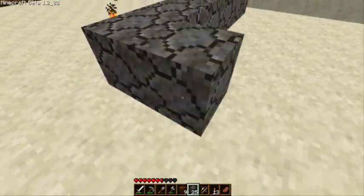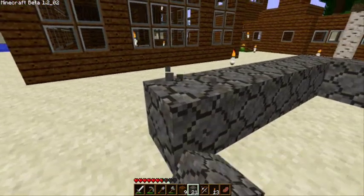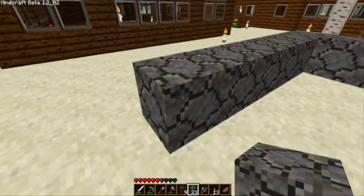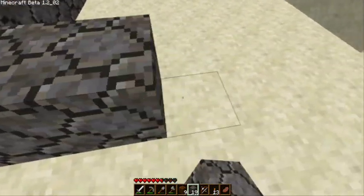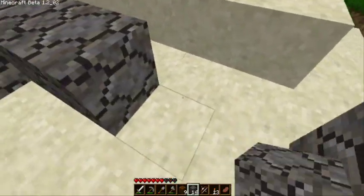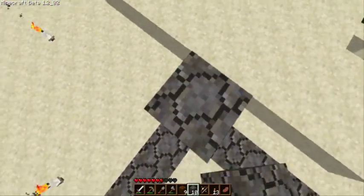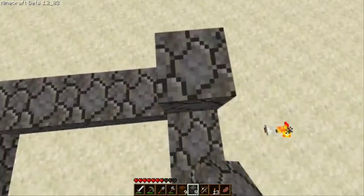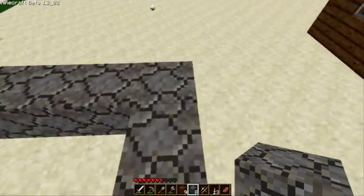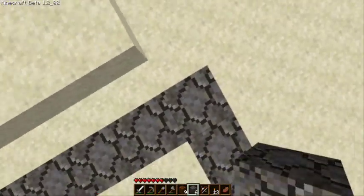Six blocks — one, two, three, four, five, six. Remember you always have to count the corner block too as one in the line, so this is one, two, three, four, five, six. These are so much fun to build, they're really easy, and they actually look kind of cool with cobblestone — at least in this texture pack they do.